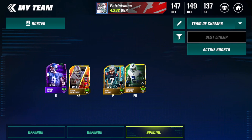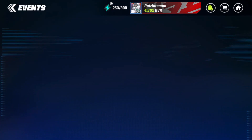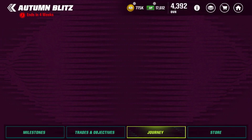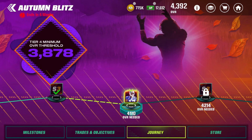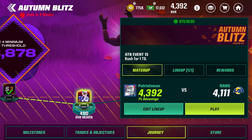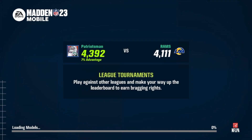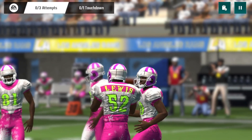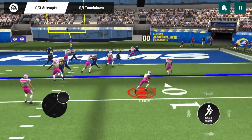Plaxico Burris is going to be replacing Cooper Cup. When we go to the journey for the foil Plaxico Burris, you'll see I still don't have the first Plaxico Burris — once I get him I'll put him on my team and finally have enough overall to get the foil version. So let's go ahead and get the first Plaxico Burris right here — 4110 overall required, a 139 overall wide receiver. We're going to foil him at the very end, but first let's play this event and pick up our player to catapult us over the overall threshold.